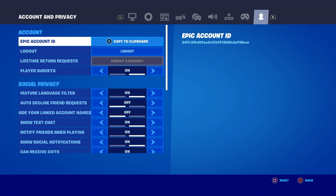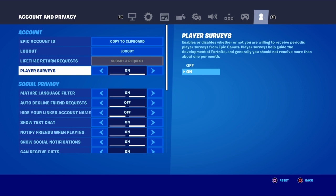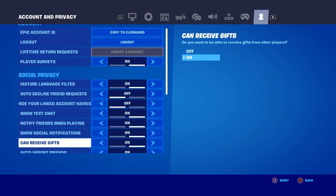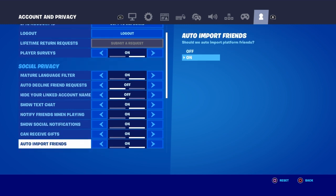Now once you're at the tab where it says Account and Privacy, you're just gonna have to copy a few settings that I show you — only the ones I show you specifically. So the first one, you're gonna want to go to Player Surveys and make sure that this is turned on. Then keep scrolling down and make sure that Can Receive Gifts is turned on as well.